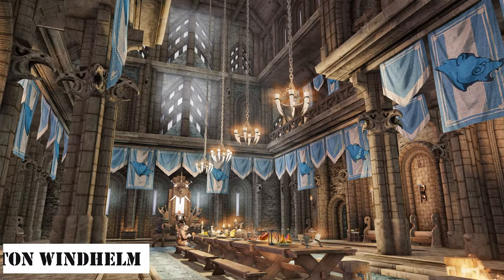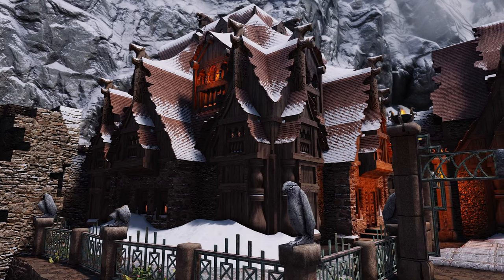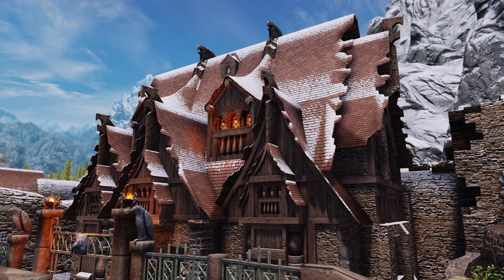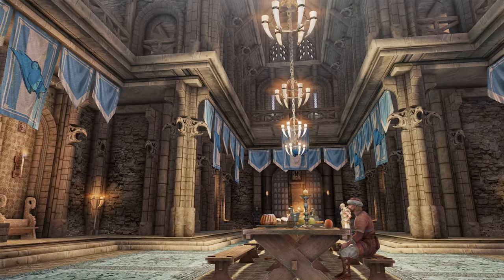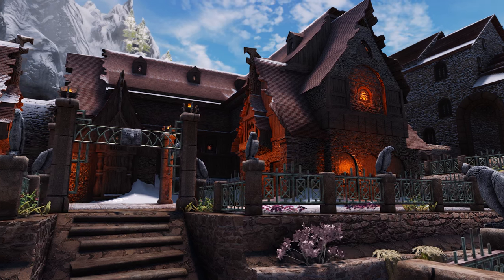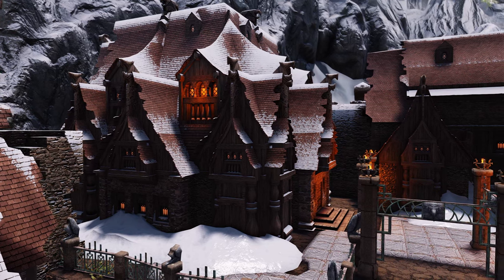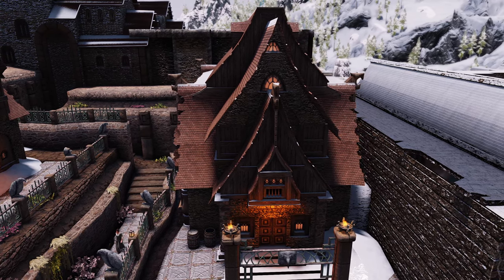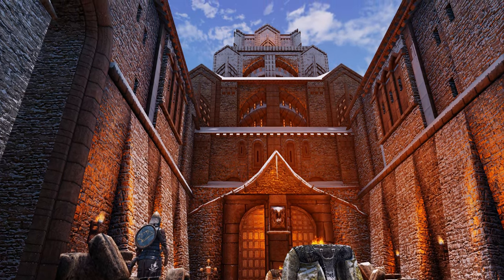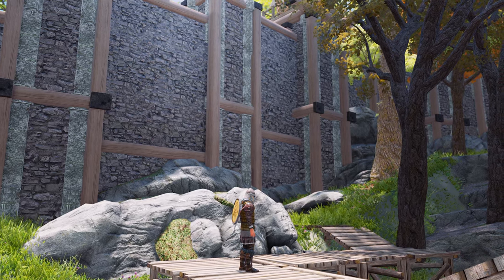Lastly, we have Riten Windhelm. This mod enhances the textures of Windhelm's buildings and adds parallax effects. Created by the talented modder Riten, it offers high-resolution textures — 1K, 2K, and 4K — to amplify the details and realism of Windhelm's architecture. Utilizing parallax mapping, it achieves an impressive three-dimensional effect. Upgrade your Skyrim experience to a higher quality with these mods.